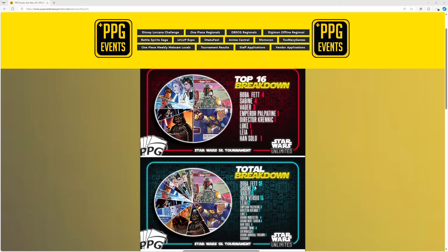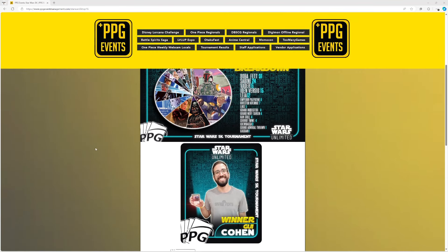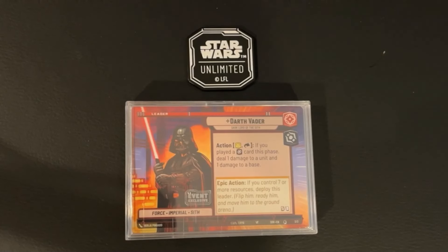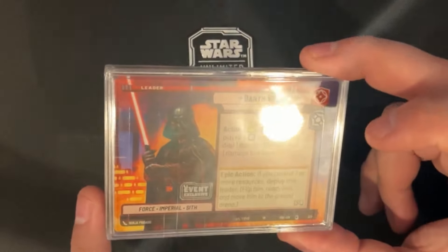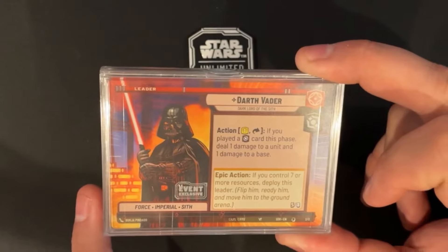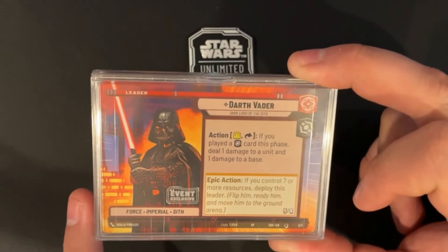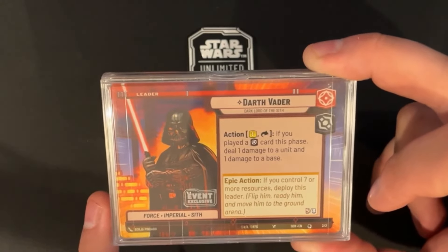The winning deck was piloted by Guy Cohen. I don't know much about this player, but he was on a Vader deck list. Darth Vader is a Force Imperial Sith with an action costing one resource and exhaust: if you played an Imperial card this phase, deal one damage to a base and one damage to a unit.